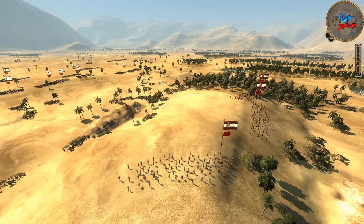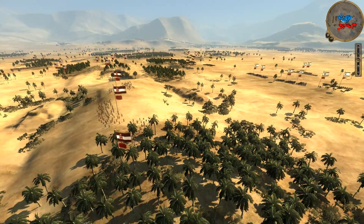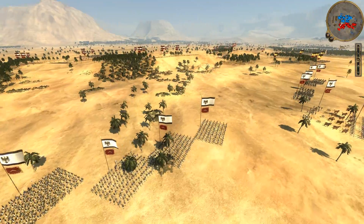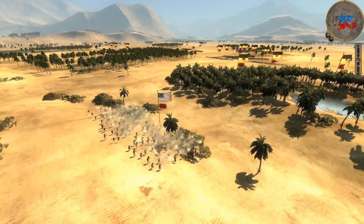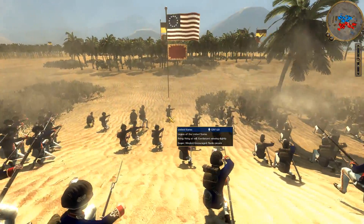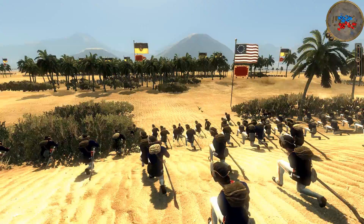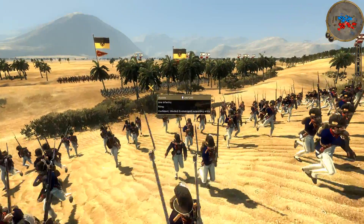Alright, so this battle starts with my lights going forward. I rushed for the center hill — I was expecting them to rush as well, but they're being a little more passive. My ally did the same thing, charging for the hill. He even has his Legion of the United States already firing down at the Austrians. Not getting a ton of great hits because most of them are in the tree line, but it's a nice suppressing force right there.